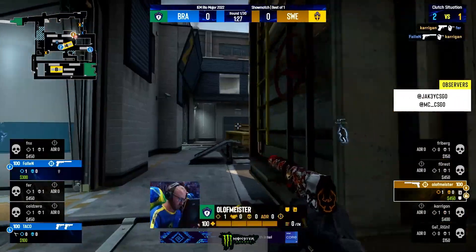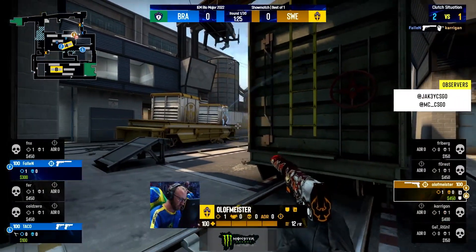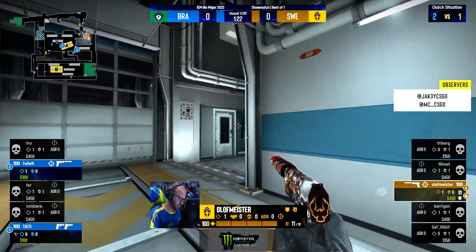Three versus two at the start. Sniping away deep on that USP — Karagur with all the timing. It is perfect. Fallen's gonna come in with one, and it's down to Olofmeister. He's on his own right here. He's got a 1v2.